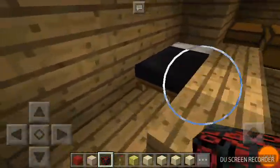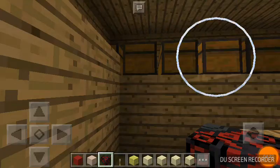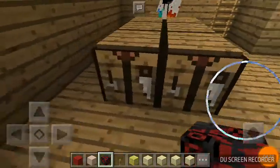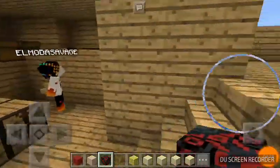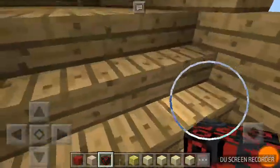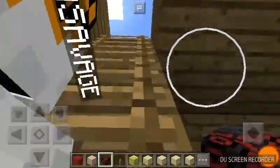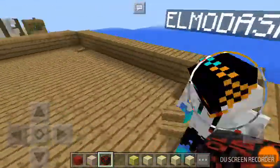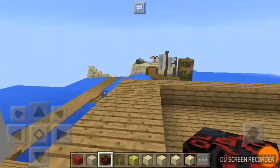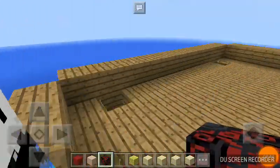Pretty cool — there are some chests, a large chest, a crafting table. As we come up here there's not much, but there are some windows. There are two ladders on each side and there's gonna be something up here. I'm pretty sure it's just like a crow's nest or something. Also, I'm gonna change my skin soon.